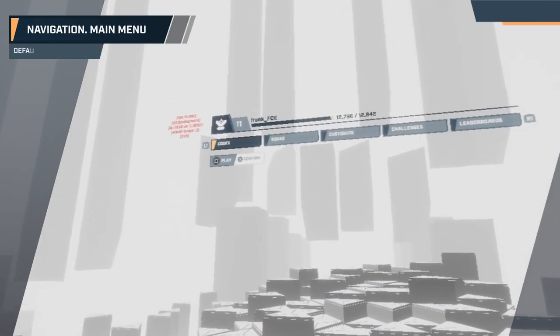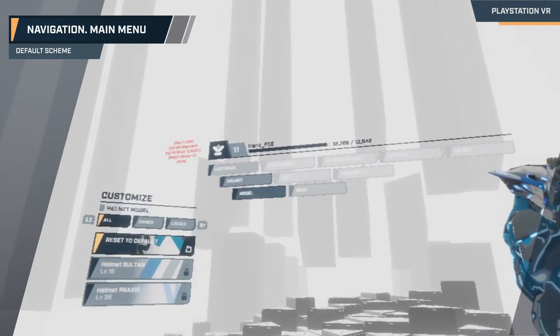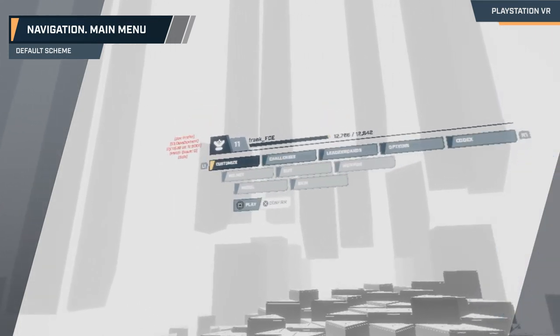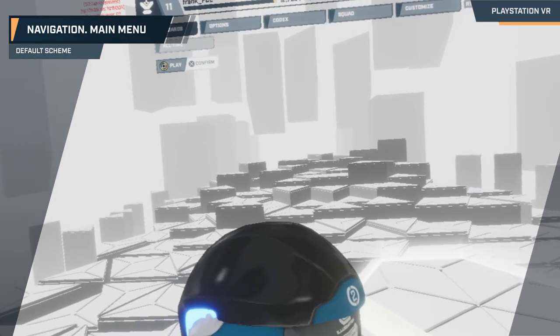After launching the game and pressing X, you'll enter the main menu. By clicking L1 and R1, you can jump between menu options. While here, press X to select, use the left analog stick to move up and down, and pressing circle will let you back out. Once you're all set, it's time to hop into a match.